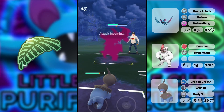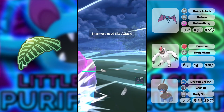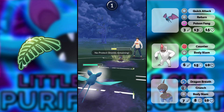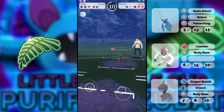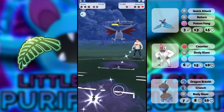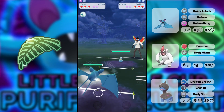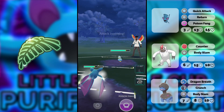Vigoroth can go toe-to-toe with Skarmory even without Brick Break, but the rest is kind of difficult and we don't have a shield anymore. I think it's going to destroy us with one Crunch already. I should have gone for Poison Fang there but it didn't really matter. I don't think I would have been able to get to two Body Slams against this thing — maybe I threw the game by not going for Poison Fang.